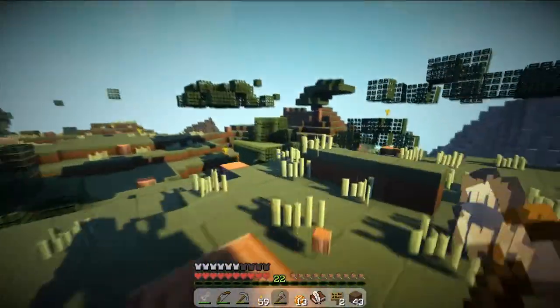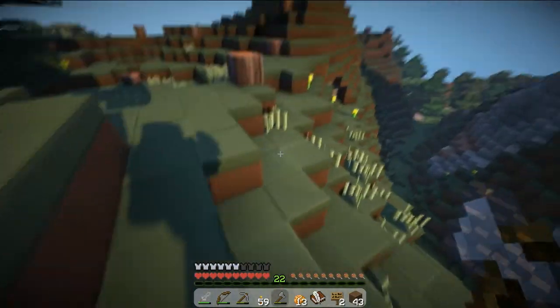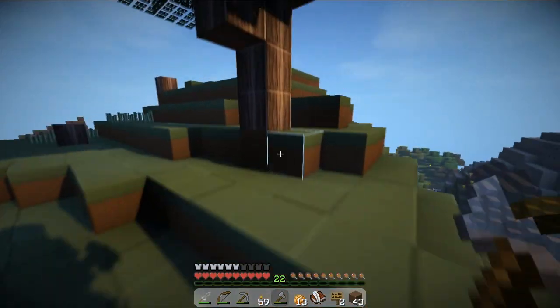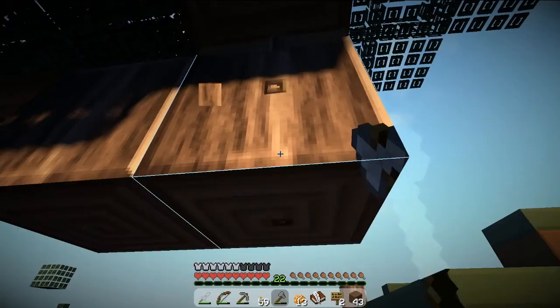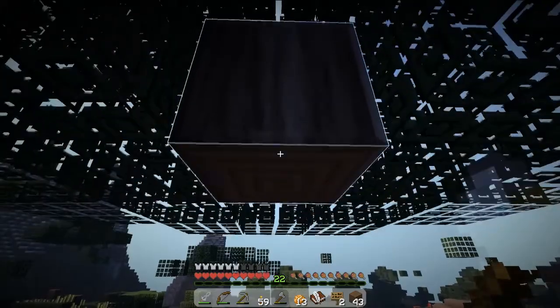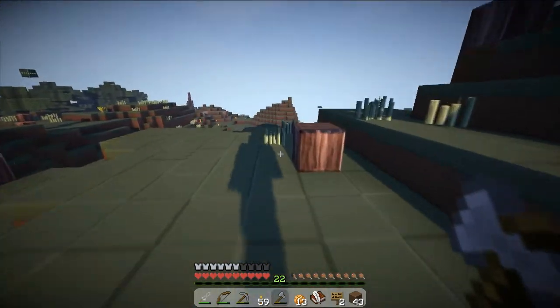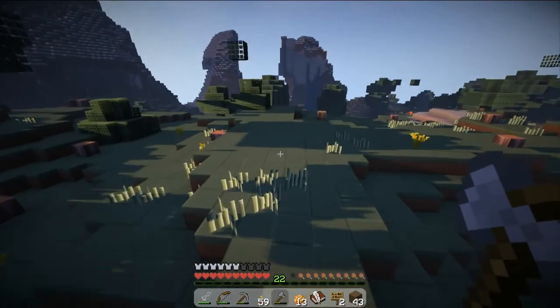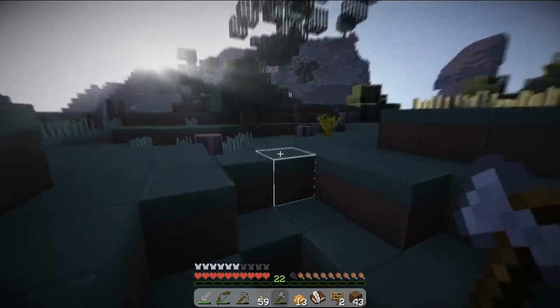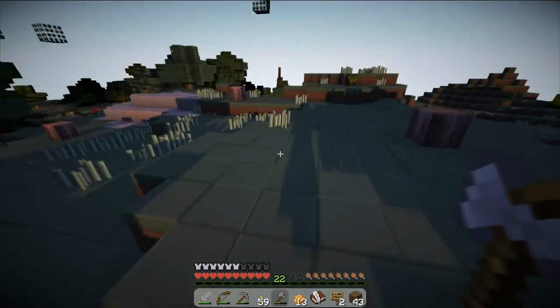I'm just thinking about Minecraft versus real life. If Minecraft was actually realistic you'd literally only be able to reach about one block high — that's pretty much as far as you can go. You'd have to walk up, squint a bit, and struggle to reach anything. That's why games are easier — they're not real life. Anyway, I've left the stumps. Maybe a later date I'll get rid of them, but they can just stick around for now since we don't come up here very often.